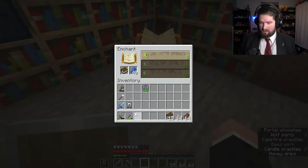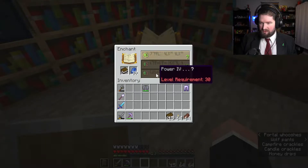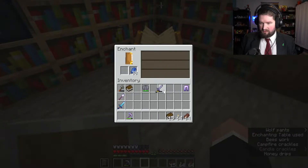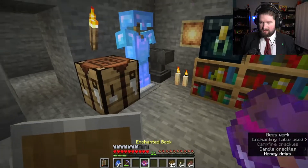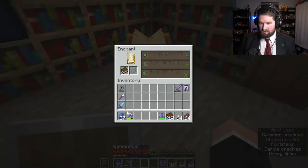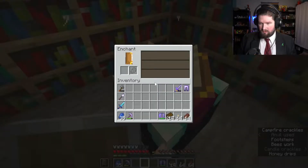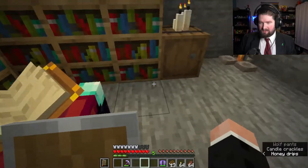Not those. Let me just reset that. Protection, efficiency... Nope, I don't want any of those. Let me just reset it real quick. Unbreaking. There we go. That's what I want. I want unbreaking three on it, but I can just do it one at a time. Unbreaking... I'll take it. Unbreaking two. Alright, that's as good as I'm gonna get for now.